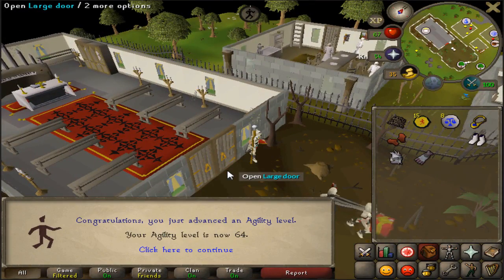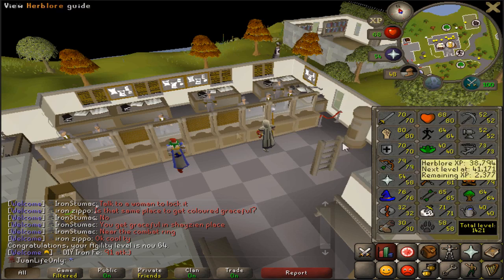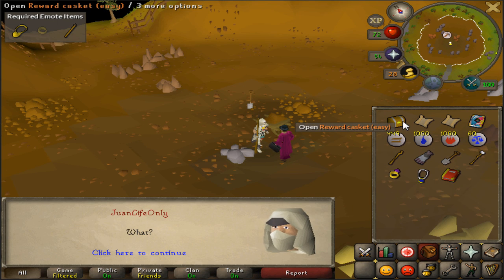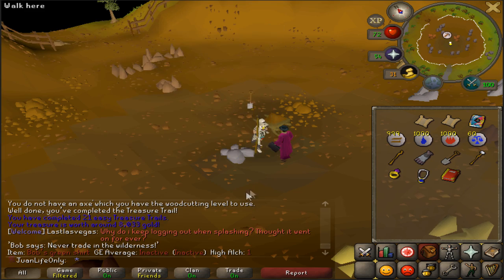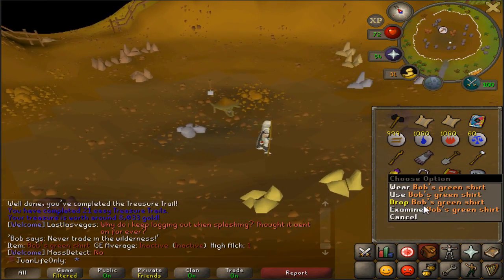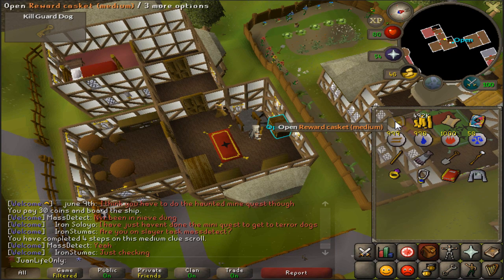That will be the last agility level for a little bit - 64 agility. I got lots of clue scrolls from fishing last night, got myself all the way to 73 fishing. Got a medium clue, an elite clue, and also an easy clue. Two-step easy clue. Wow, I feel so bad for my friend - this is a unique item but one of my really good friends is struggling to get this for an elite clue. He spent like 300 easy clues and hasn't gotten it yet. RIP.